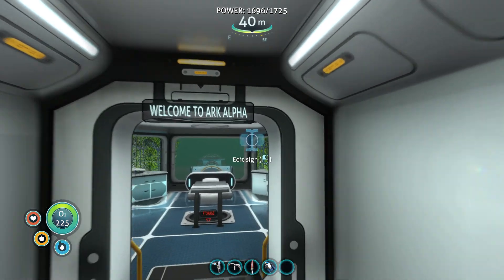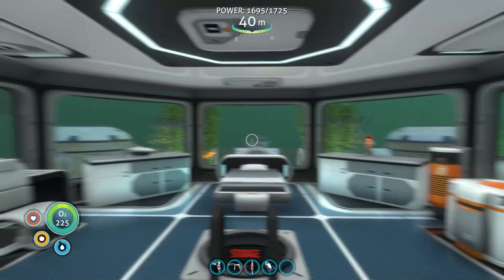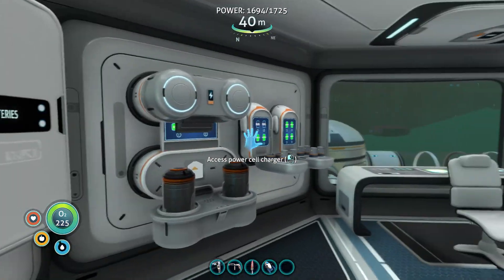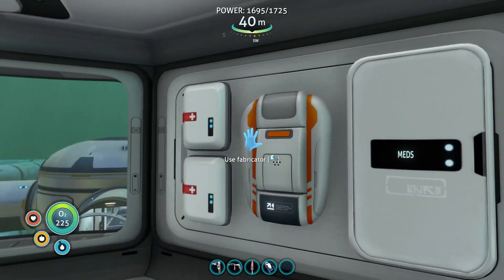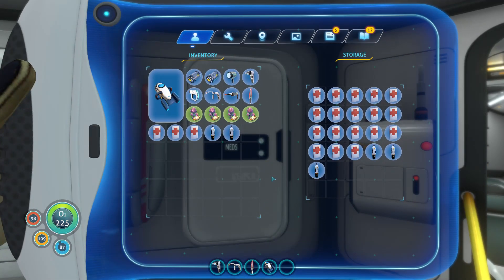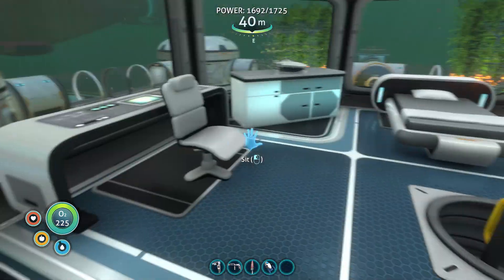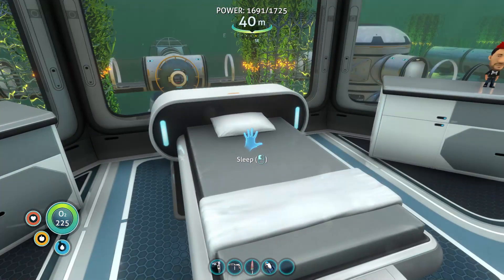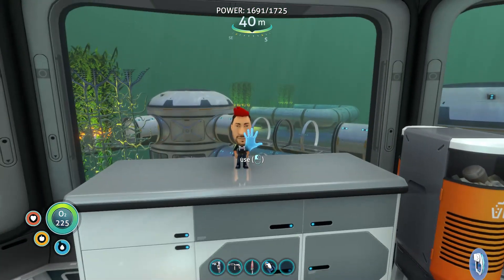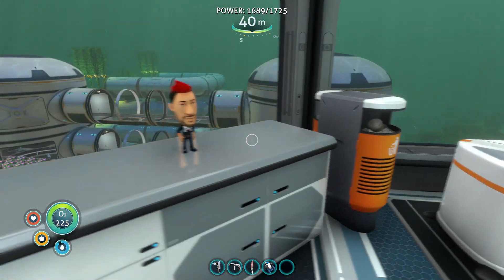Welcome to Arc Alpha. Downstairs I've got my storage. This is my main living quarters — slash charging, slash crafting, med kits, med storage, radio, power cells. And then if I just want to take a nap. And my cool little bobble head — that's actually kind of creepy, I didn't know it did that.